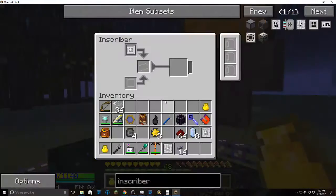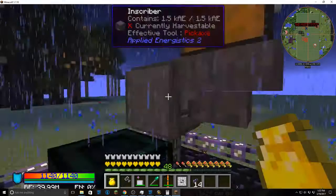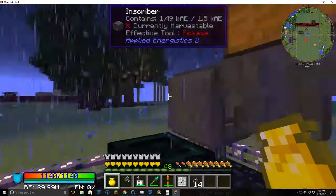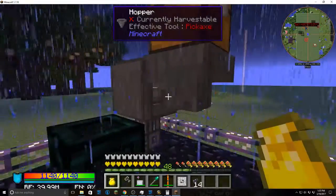I'll also do some Thaumcraft videos probably sometime — easy ways to get aspects, bypass the need to collect them all. There's also an easy way to click nodes. That bag back there is a bunch of Thaumcraft stuff.